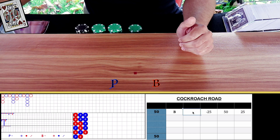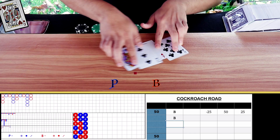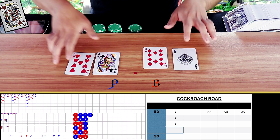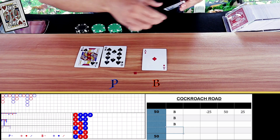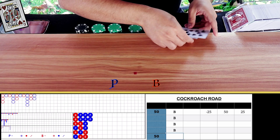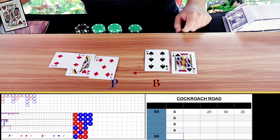Let's keep going with the free hands. Natural nine on banker — that's blue. Natural nine on player — that's also blue. Player wins — another blue. One more free hand here. Player wins — this time we get a red, and we can start betting now since our column has come to an end.